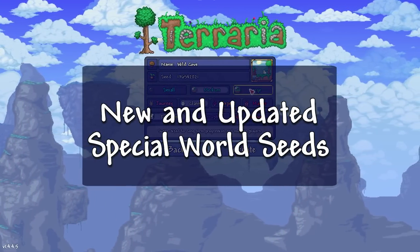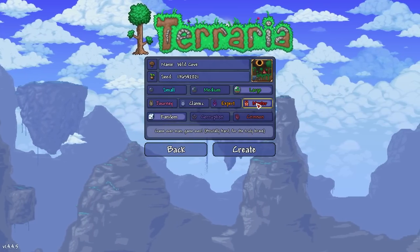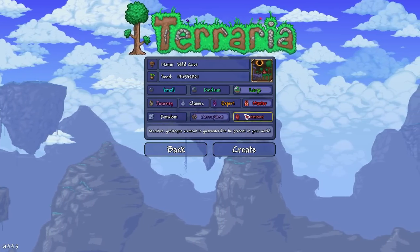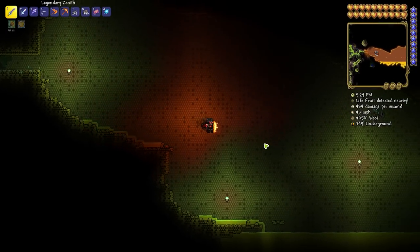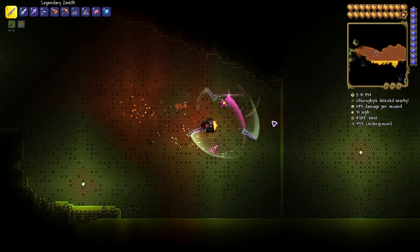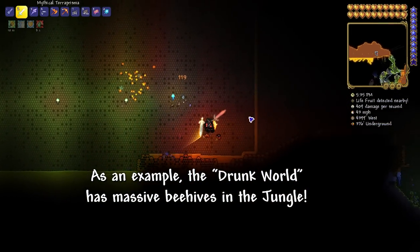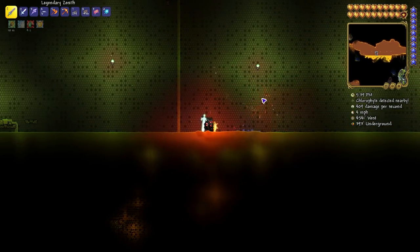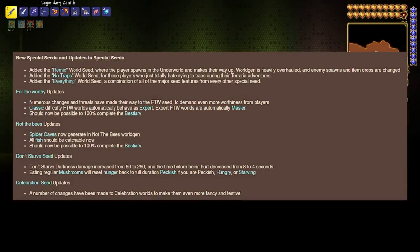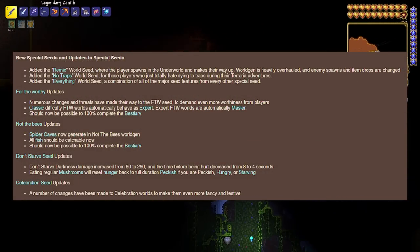I've always felt like Terraria has an incredible amount of replayability with its various world gen settings, all the options of gear loadouts and playstyles, and multiple difficulty levels. When the 1.4 Journey's End update first came out, the devs further enhanced Terraria's replayability with several new special world seeds, and so it comes as no surprise that the Labor of Love update brings with it some new seeds and tweaks some of the pre-existing ones.